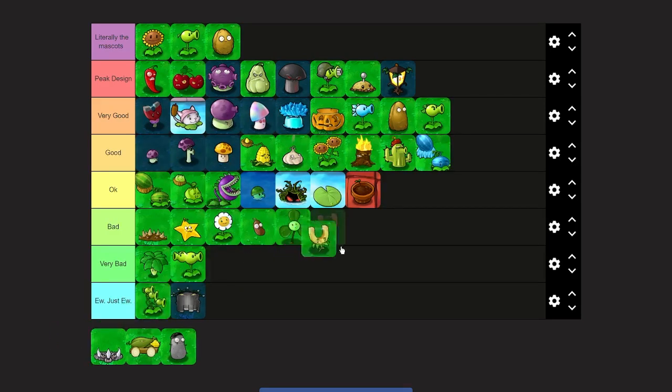Gold Magnet — I'd say bad. It's such a mid design. Compared to Magnet Shroom it doesn't even look close — I don't know what this is supposed to be. They made the magnet wider for some reason, which is weird. It's also the most forgettable plant in the game. They also removed the mushroom base — Gold Magnet evolved from a shroom and becomes a non-shroom, which doesn't really make sense. I think top of bad fits.